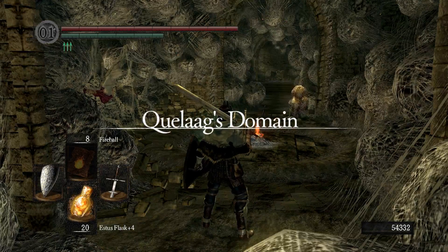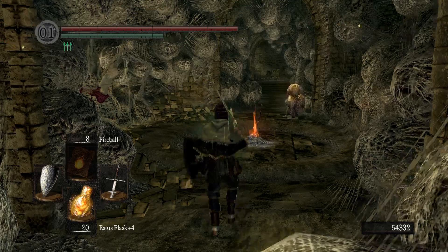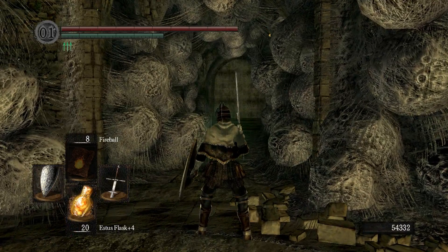We saw him at the start of the game after the first boss, he gave us the soapstone, we met him in Anor Londo, and at the sunlight altar. The next place we're going to see him is in this area. I've only ever done it where he attacks me, goes hollow and loses his mind. But apparently there's a proper resolution where you can keep him alive.